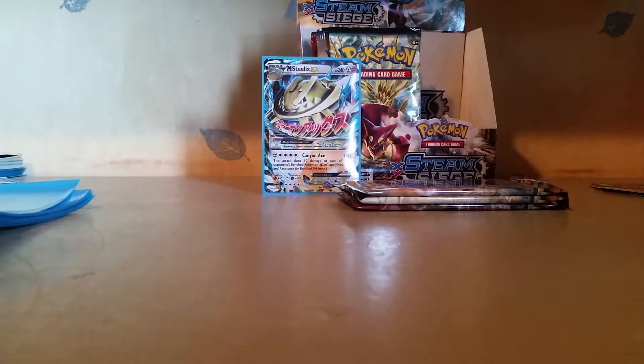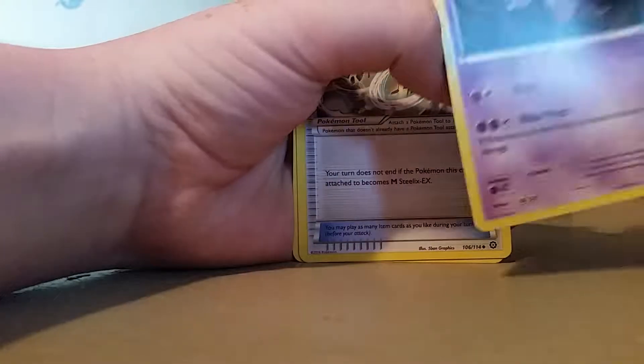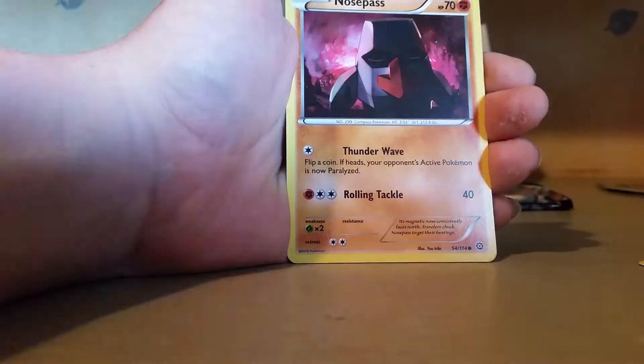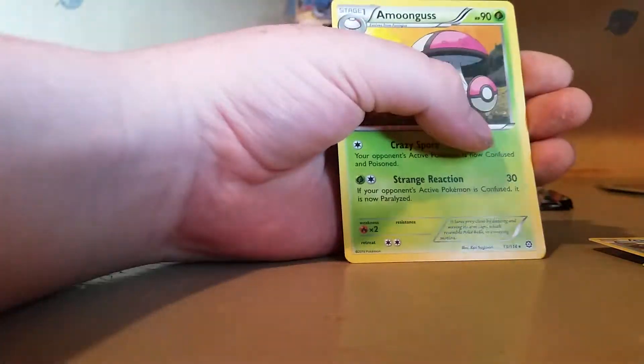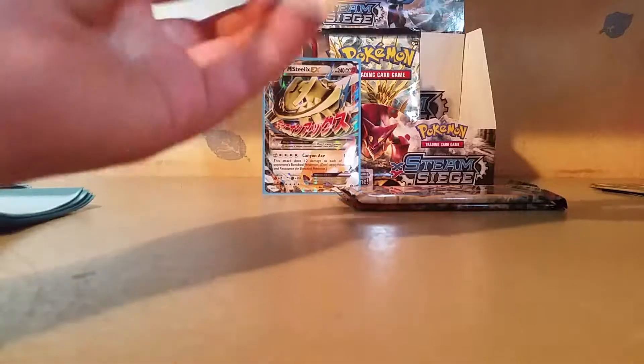Moving on to our third to last package. It is a God of our pack. Amara, Nidorino, Steelix, Sputalink, Dino, Lilio, Nose Pass, Sea Dart, Cluncher, and a Talonflame Break card. Very nice. And we've also got an Amunga regular rare card. I didn't know Talonflame Break was in this set either. Really good.